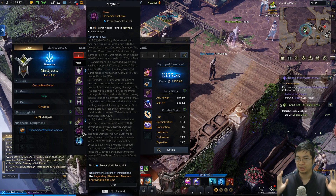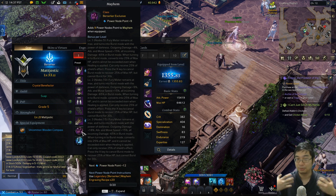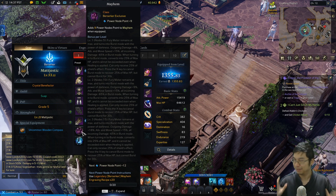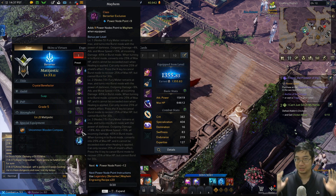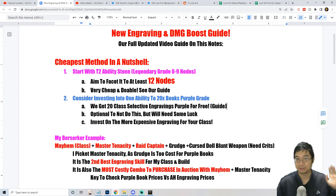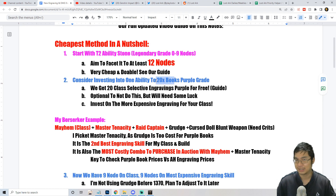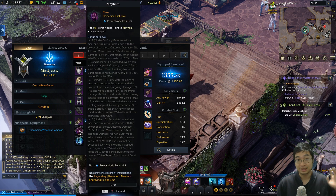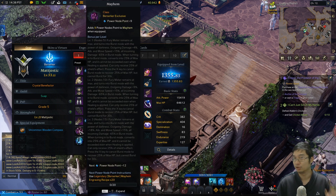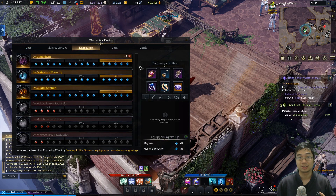Once you get to tier three, you get 20 purple books for free — this is one of the biggest savings. We've made a video about this: don't buy those class engraving books because you get 20 selected ones for free. It is optional whether you want to invest in the second ability, because if you get plus nine and plus nine we're actually three points overboard. But if you get lucky with your nodes — say you get to plus 14 — you can save on not investing in the second purple ability.